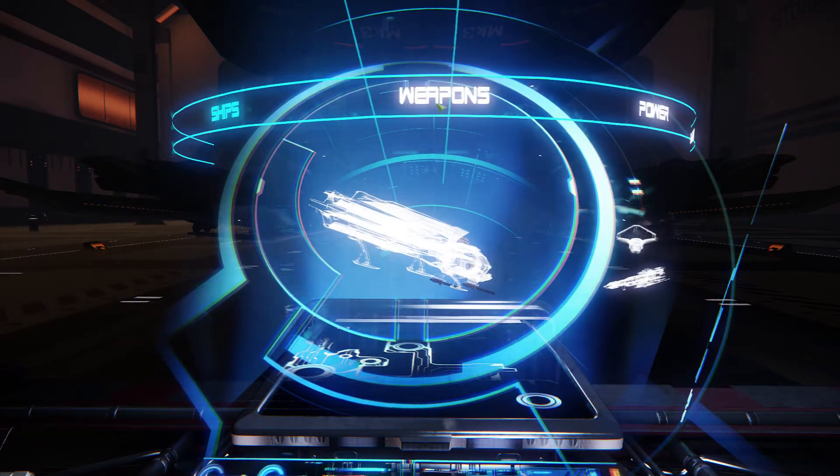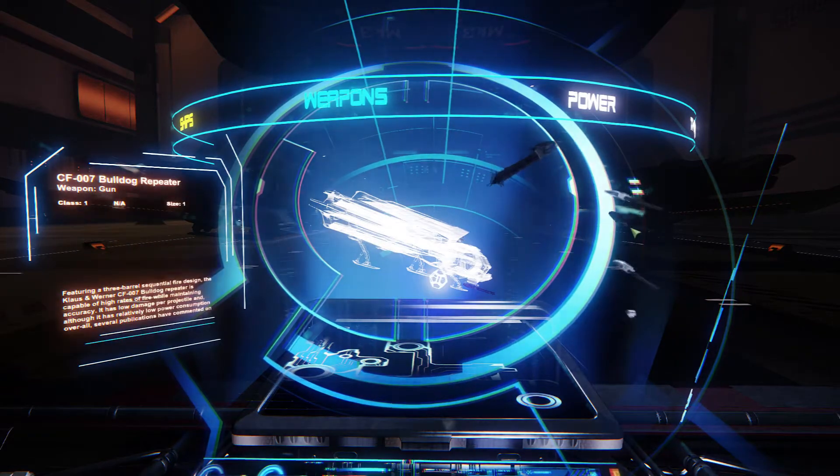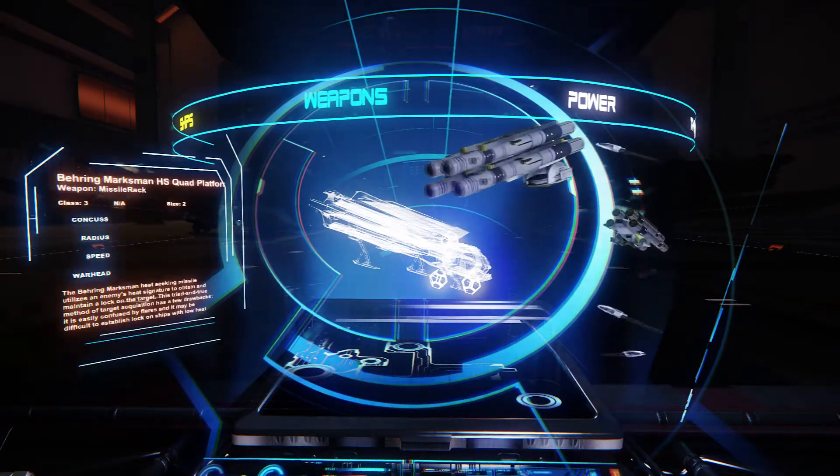Remember, after you've picked your ship you need to go back to your weapons menu. Hold down tab again and drag your weapons off. Each weapon has its own slot, so you wouldn't be able to put a missile launcher on a cannon hard point.